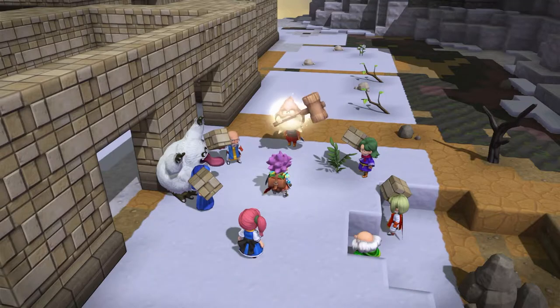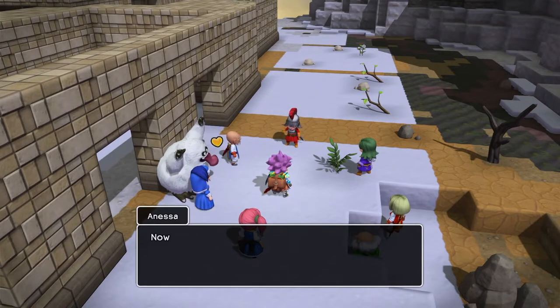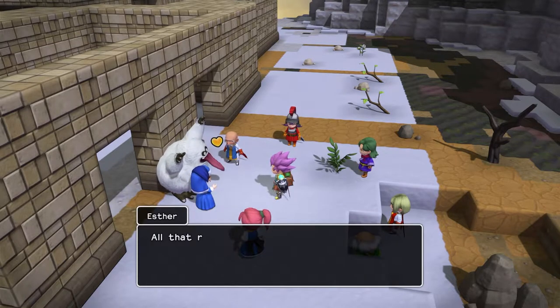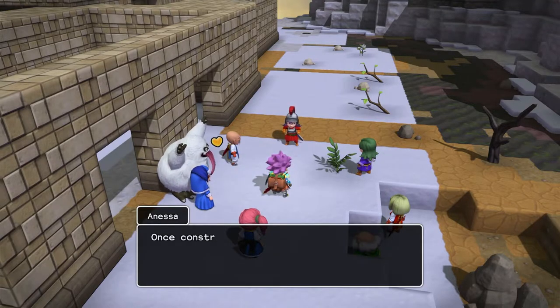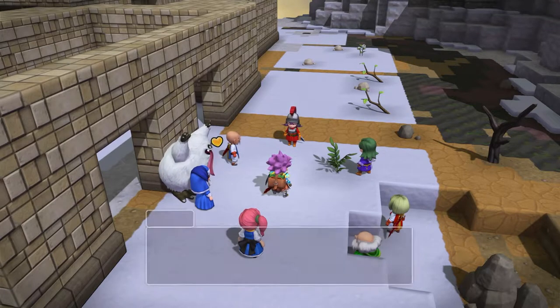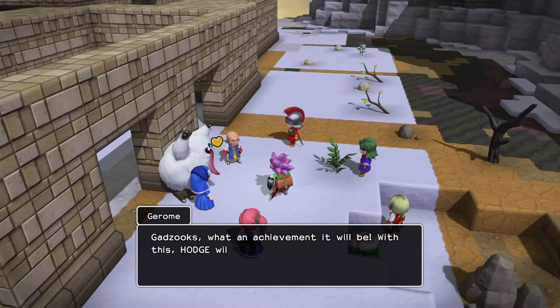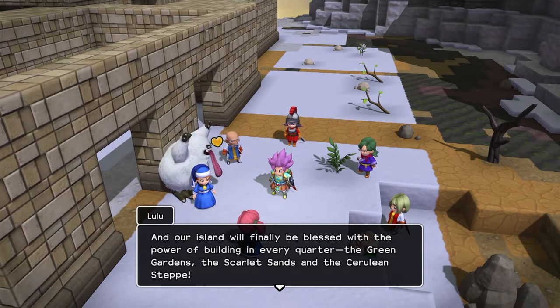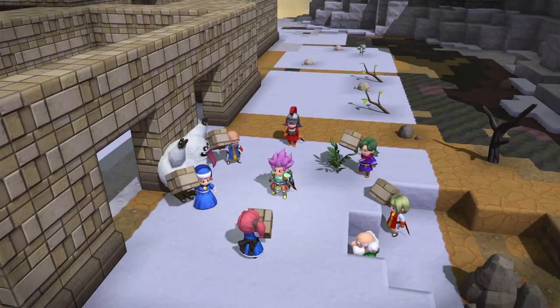'Just six more tablet targets to complete and I'll give you a magic pencil — tootle pip for now.' Now that the monster attack has been successfully repelled and we have our snowfield, that is two targets ticked off the list. All that remains is for us to build a good and sturdy castle — once construction is complete, all three targets on the tablet will be met.